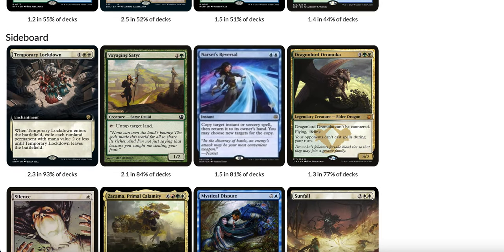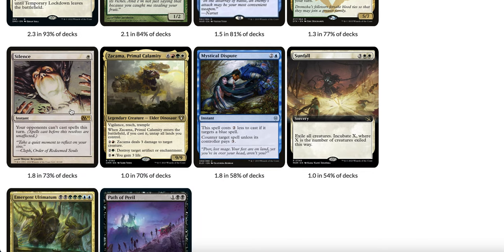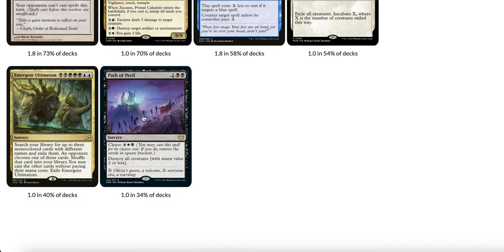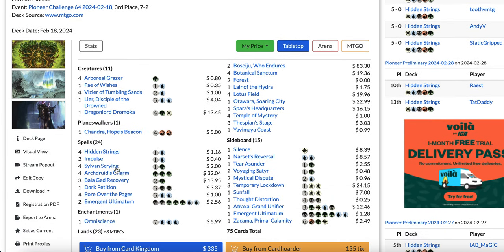In the sideboard: Temporary Lockdown for Boros decks and any deck with small permanents like Spirits. Voyaging Satyr for fast matchups like Amalia. Narset's Reversal for Phoenix, Blue-White Control, and any spell-based deck. Dragonlord Dromoka — amazing against Phoenix and Blue-White. Silence for the same matchups and also the mirror match. Zacama for grindy matchups. Mystical Dispute for Blue-White and Phoenix. Sunfall for Phoenix and Rakdos Midrange. Path of Peril for creature decks. And Emergent Ultimatum stays in the sideboard for Fae of Wishes. I made a video yesterday on Arch Druid's Charm in the deck — stay tuned for more Lotus Field combo content.